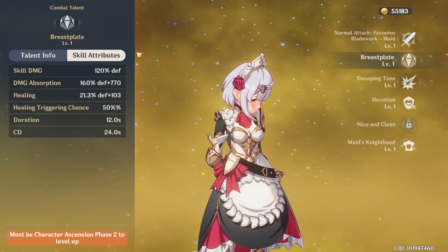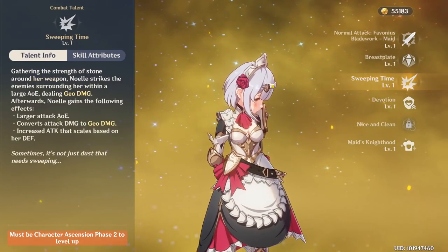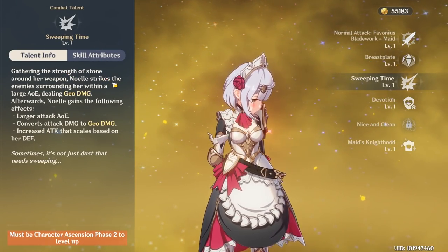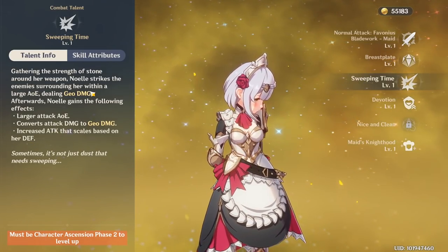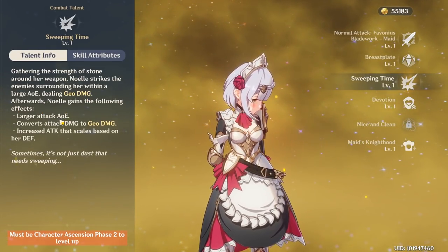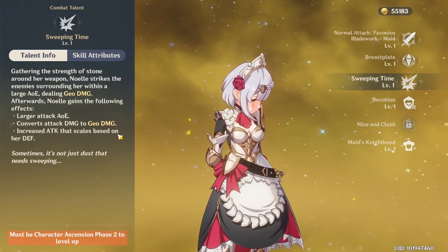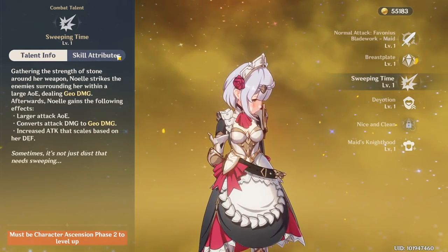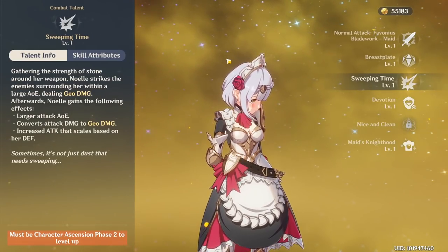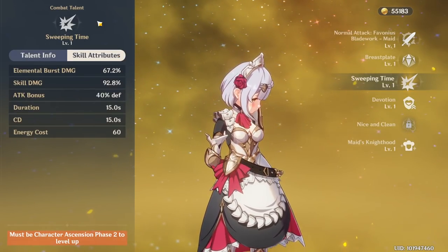And here are the skill attributes. Now we have her ultimate, Sweeping Time. Gathering the strength of stone around her sword, Noelle strikes enemies surrounding her within a large AoE, dealing Geo damage. Afterwards, Noelle gains: a larger attack AoE that converts attack damage to Geo damage, and increased attack that scales based on her defense. So her Breastplate and her ultimate both scale off her defense — more healing and more attack the higher her defense.